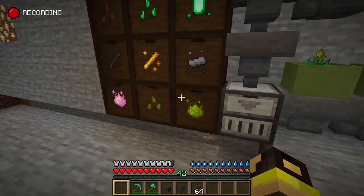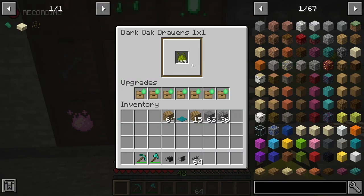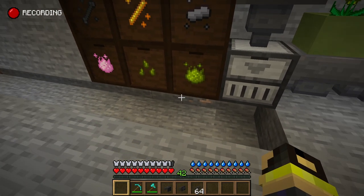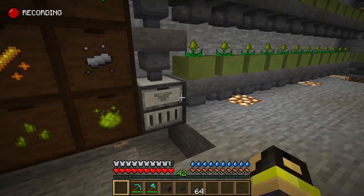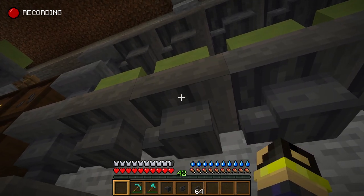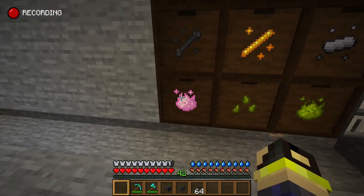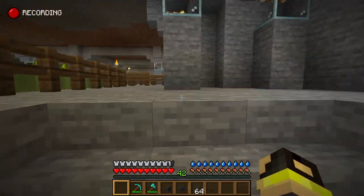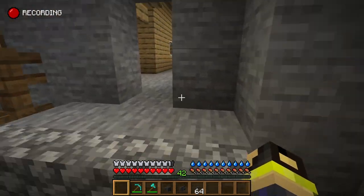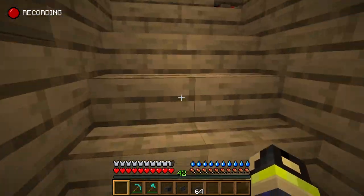Yeah, we can't export from that - we can only pull from this drawer. So we have to pull from this one, or we put three hoppers down all dumping into one more chest and pull directly from that. You know what, that's what we're going to do - we're going to put three hoppers down.